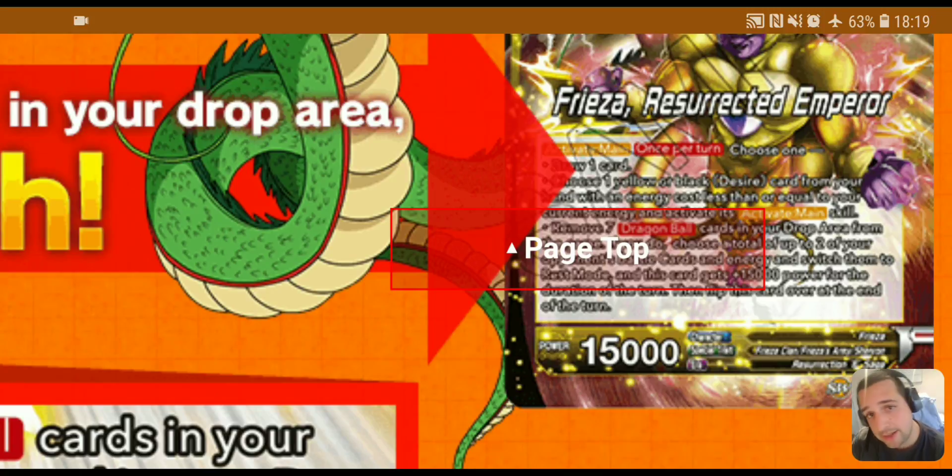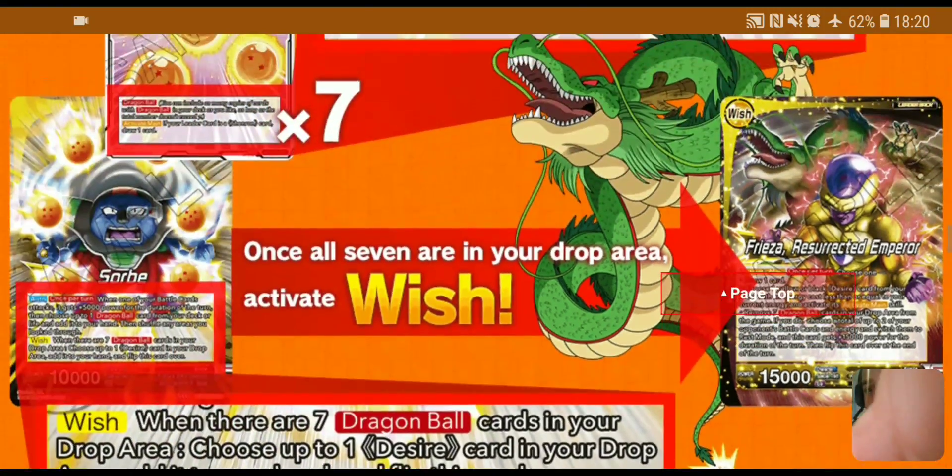At the end of that turn, you flip back to your unawakened side. The final effect does remove the seven Dragon Balls from the game, so you won't be able to wish back to the other side — you have to be strategic about when you use it. It's your all-in push for game: a 30k swing, tapping down two of your opponent's creatures and two of their energy. I really like seeing the flavor of the design — Bandai really stepped it up, tying the design to the characters and lore of the anime.